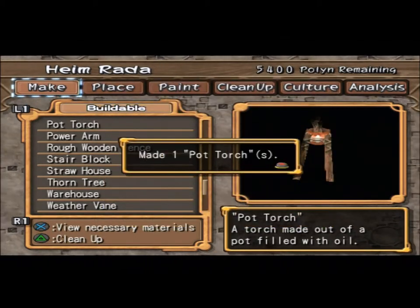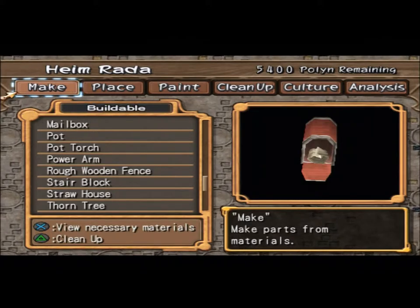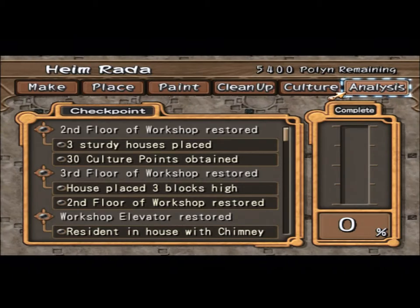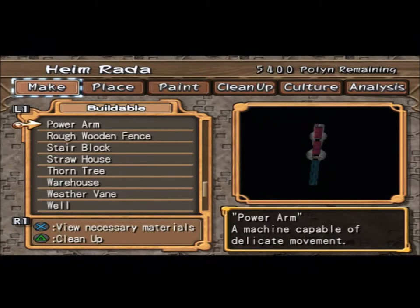Yeah. That's a pot torch — crap. There we go. So let's take a look at this. Three sturdy houses placed. I don't have anything that's a sturdy house.